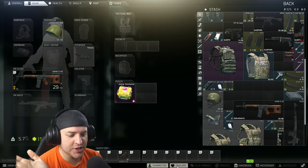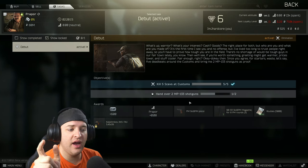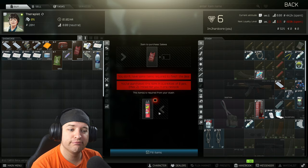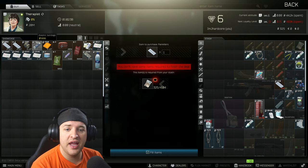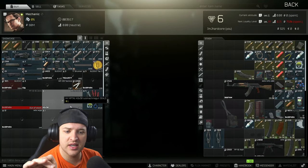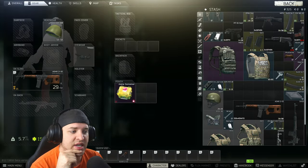So just to recap what we're going to do here: we're going into Interchange and we need to get items to get an MP-133 shotgun. I just want to get these first ones out of the way to get Salewa kits. Now we can either get paids — kind of hard to find — or we can get splints, painkillers, and bandies. That's mainly what we're looking for: splints, painkillers, bandies. And to get the MP-133 shotgun, we have one elite pliers, so we need one more elite pliers and one more screwdriver. That's it. We can get that set of quests done.